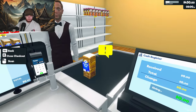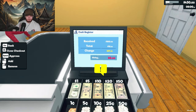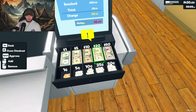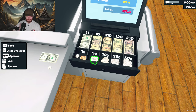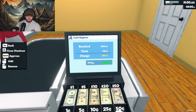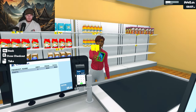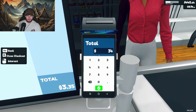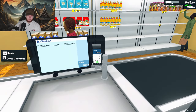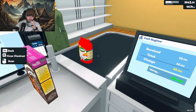Okay. What the? Piggy May 100? Change: 89. There we go. Card. Three. 35. This is what it feels like to sit as a cashier.